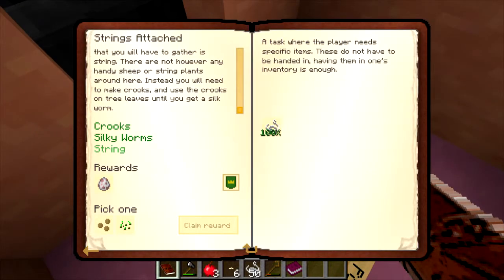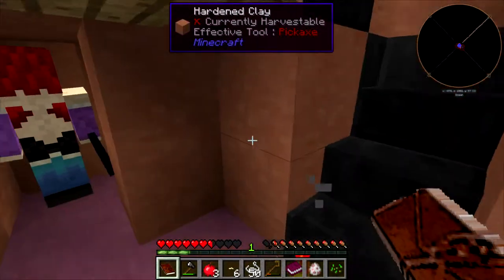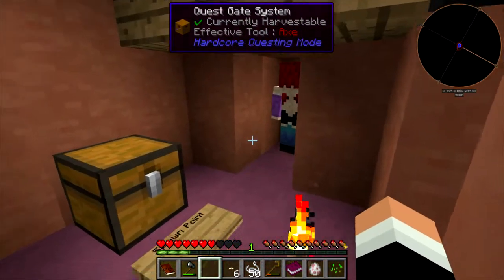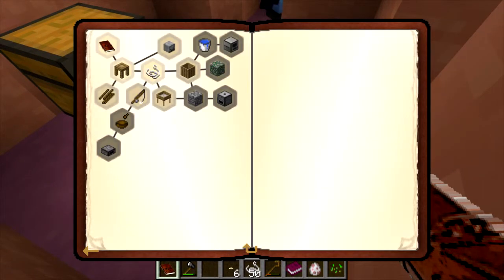Let's do some quests. We did the string quest and I'm gonna pick normal seeds as the reward so we can start growing some wheat and get that farm going - eventually start getting some bread. Let's eat some more apples because we are getting hungry. That is all done and it opened up a bunch of stuff - the resource grind, the barrels we made, mob stuff.